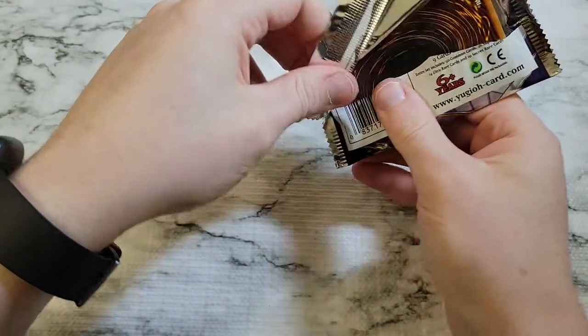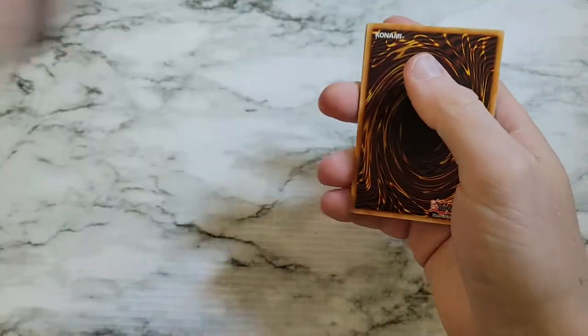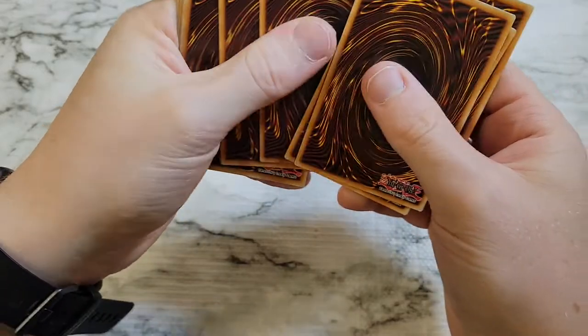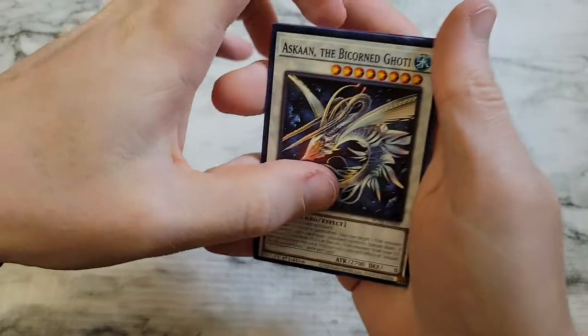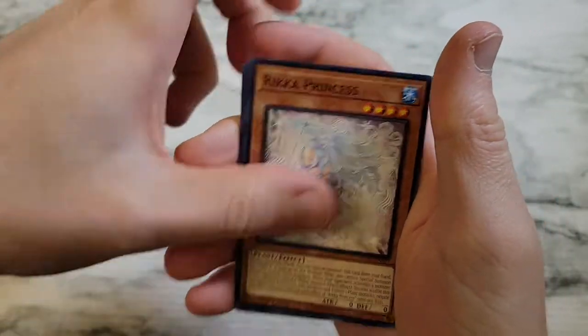Maybe not the best of the secret rares in the set, but we got the best ultra rare at least in terms of dollar value — that's my caveat. Can't tell you if that one's gonna win you any duels, but it'll resell for the best if you're going to sell them. Rica Princess.